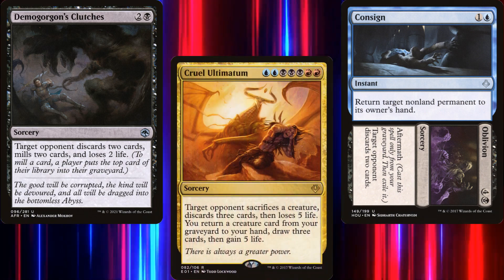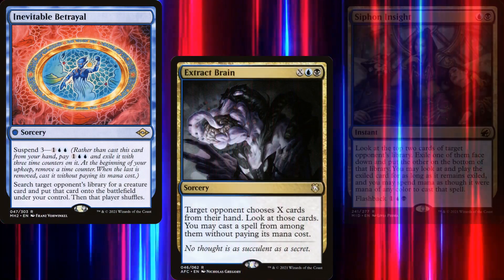But what could be more evil than discarding cards and blowing up lands? How about Theft? To steal from our opponents we've included Inevitable Betrayal, Extract Brain, and Siphon Insight.